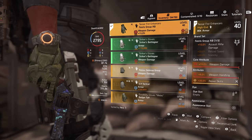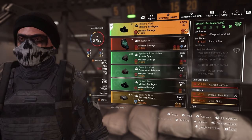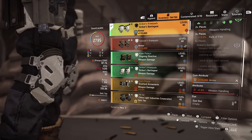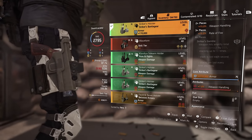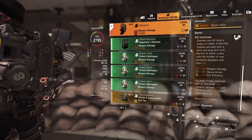For the gloves, I got Fenris with weapon handling and repair skills — this is our first piece of Strikers. With two pieces it gives us 15% weapon handling, and three pieces gives us 15% rate of fire. I rolled weapon handling and again a 20% repair skills mod. The knees and holster are basically the same. For the backpack, I'm going with the Memento to give us a little bit more raw damage as well as armor and to support our repair skills.